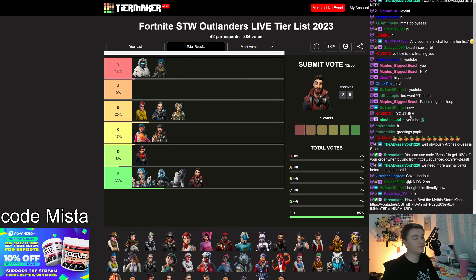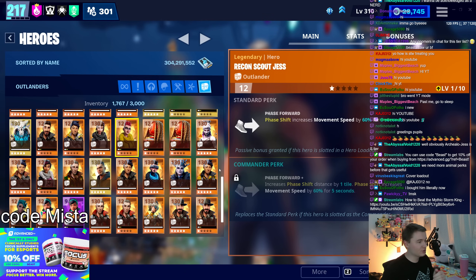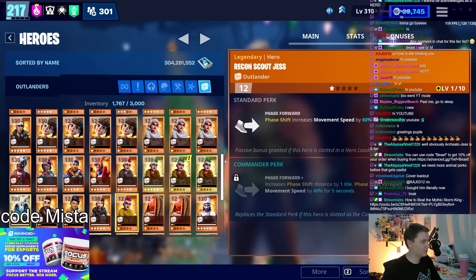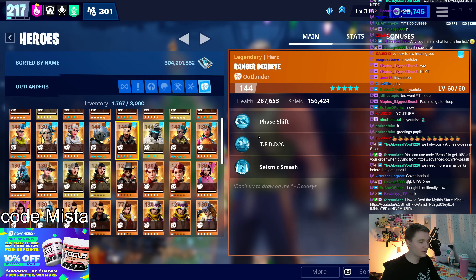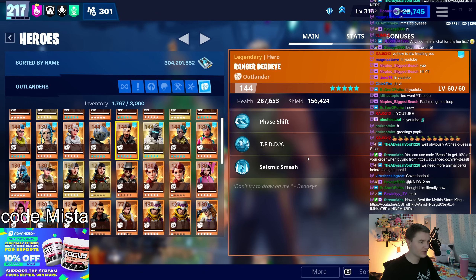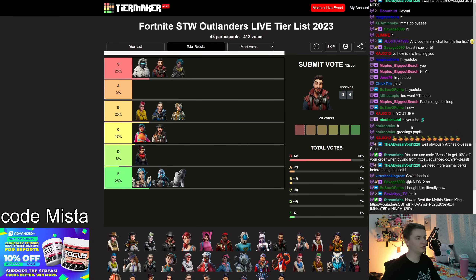Ranger Deadeye gives you a 50% damage bonus to SMGs and pistols in the lead — that's huge. Not only is that great, but he's an outlander, so when you're running an offensive build with a pistol or SMG doing tons of damage, he's over here running with Teddy. You can phase shift around quicker. Seismic Smash is really good on its own, and you can use that outlander punch to farm as you play. He's a DPS hero with all the benefits of being an outlander.